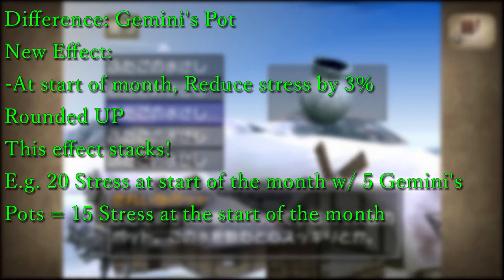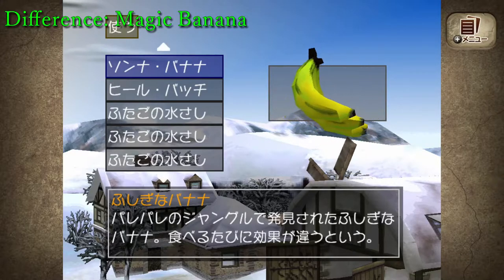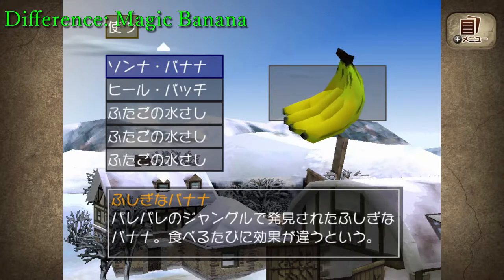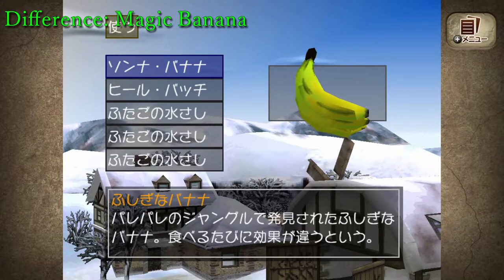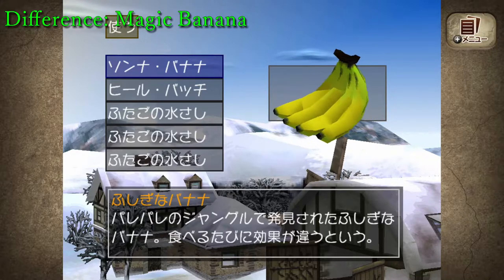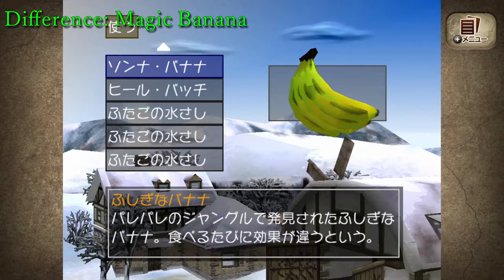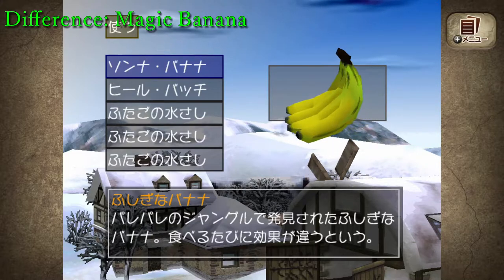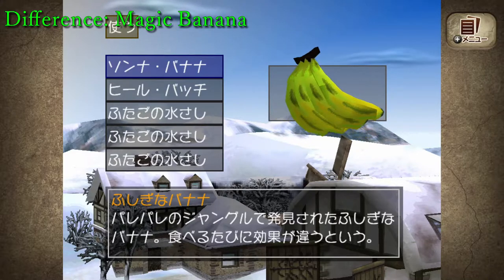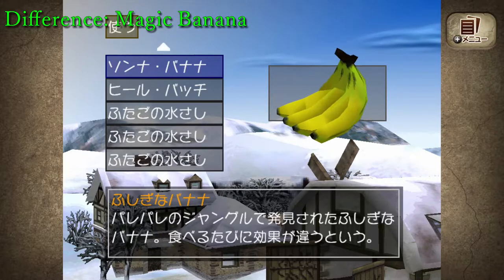For now we'll move on to the second important item: Magic Banana. The Magic Banana was the main method people used to consistently get maxed monsters regardless of how the monster started. With enough resets you could make your monster essentially immortal using the life-extending effect of Magic Banana. However, before the re-release, Koei Tecmo laid out 50 differences from the original game, and one of those differences was that they removed the lifespan effects of Magic Banana, changing it into stress and fatigue effects instead.